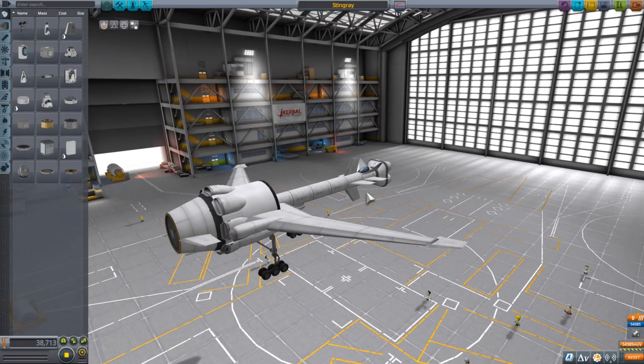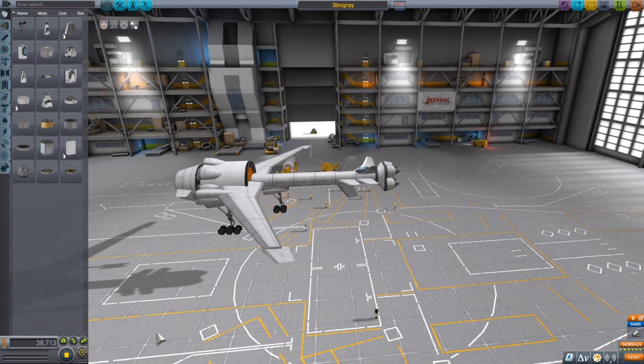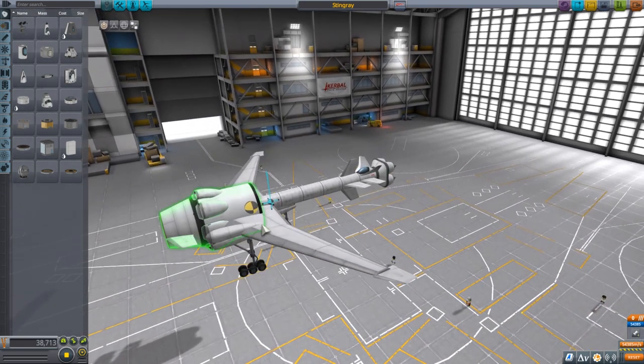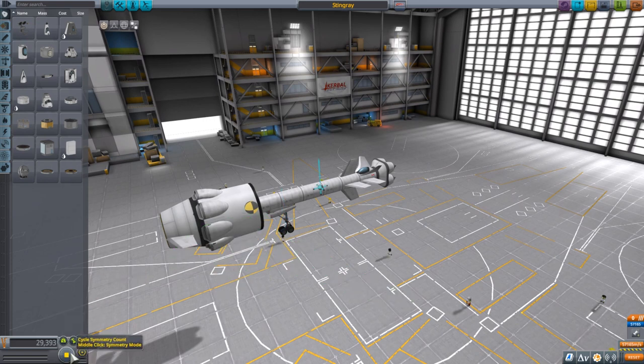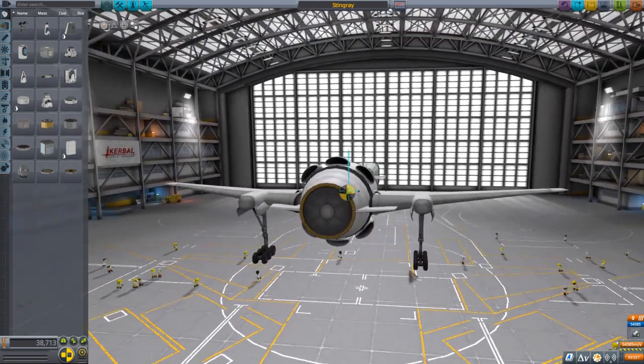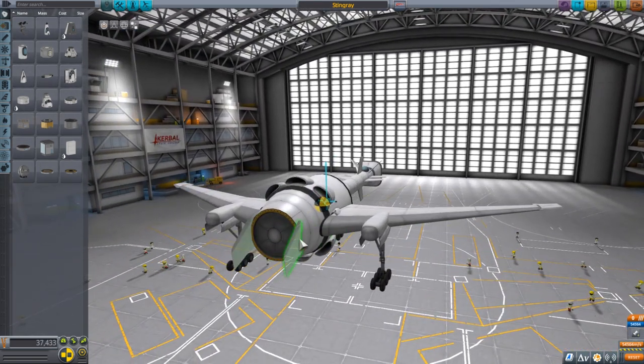I know what the problem is. The center of mass is now too far forward - it's the opposite to the problem we were having last time. One way to counteract this is to select these wings here and move them forward a bit. Not too far. Hopefully that will help us.